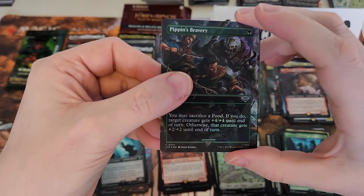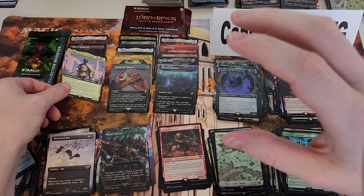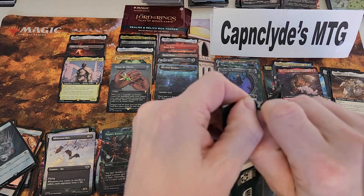Murkwood Bats, Pippin's Bravery, Aragorn King of Gondor — mythic thirteen! Last pack — thirteen mythics. Technically fourteen counting that one — the record is sixteen, so if we get a three mythic pack we can't break the record.